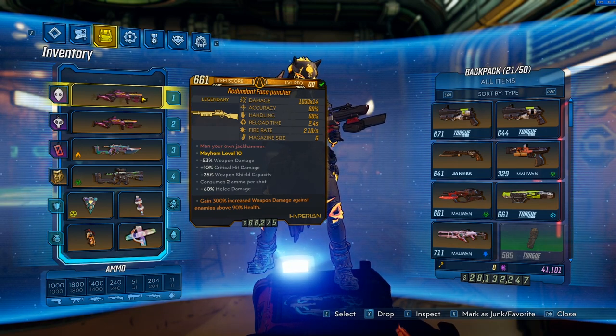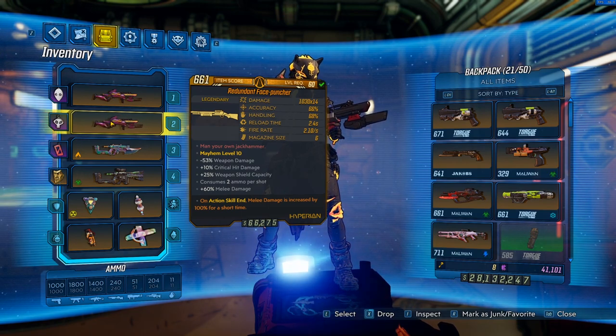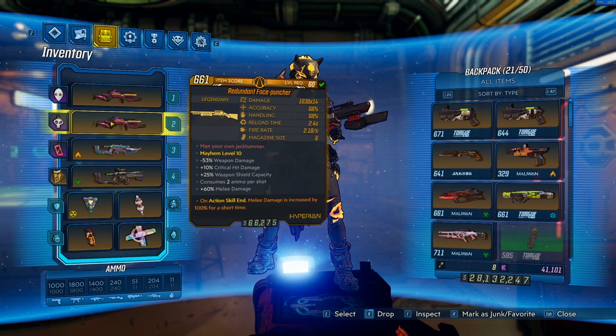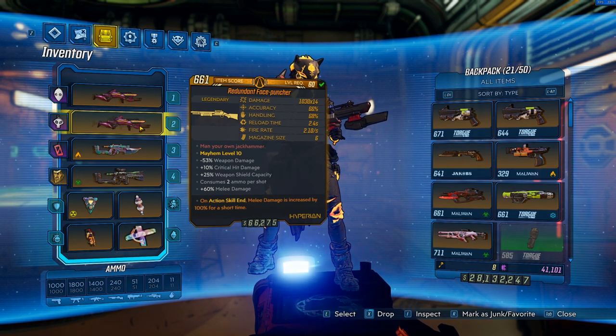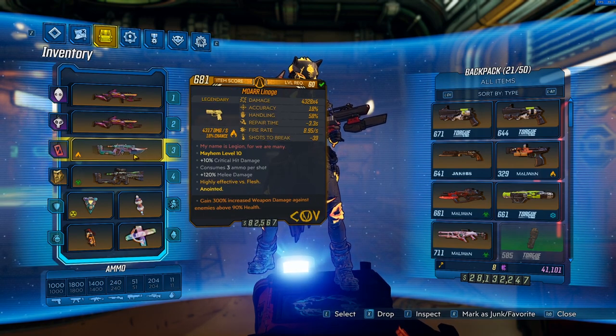I highly recommend you get a 390 Face Puncher — it doesn't have to be redundant, that's up to you. Sometimes the Times 7 would be better because you reload less, but I like using Times 14 and getting as much damage as possible. Then as our second Face Puncher, I like another one with 100 melee, just in case an enemy is below that 90% threshold, like during takedown boss immunity phases.